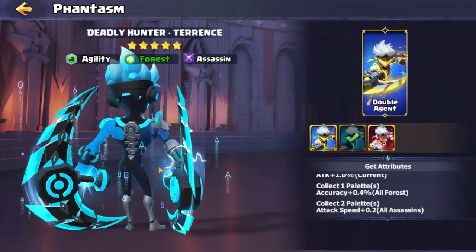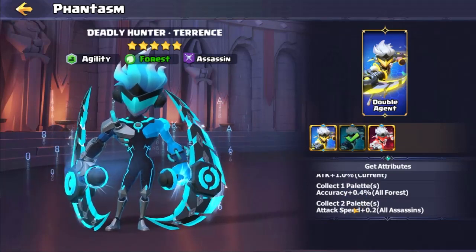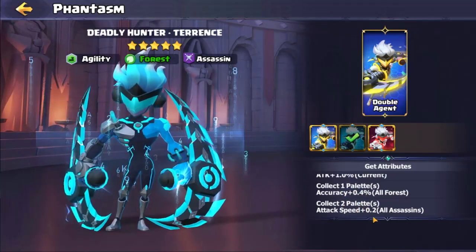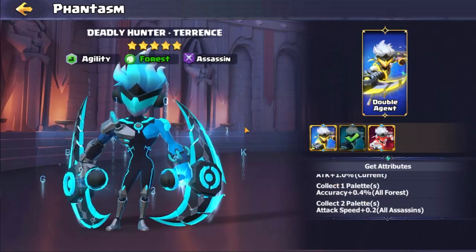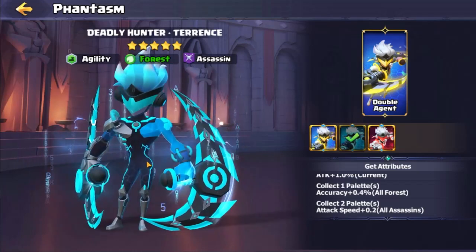All the Matrix-y numbers — this is quite cool. The bonuses on this one are actually quite nice: all Forests are gaining accuracy and then all Assassins are gaining attack speed. That's quite nice, but again these stats...